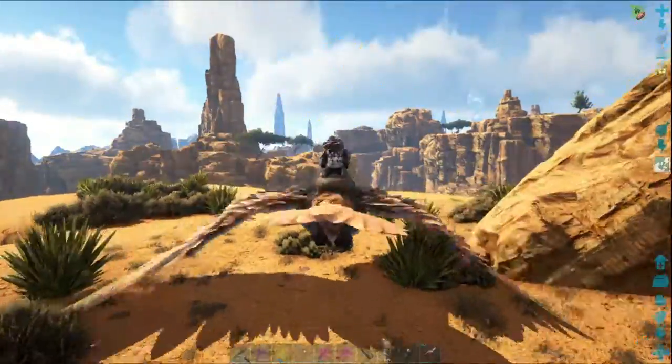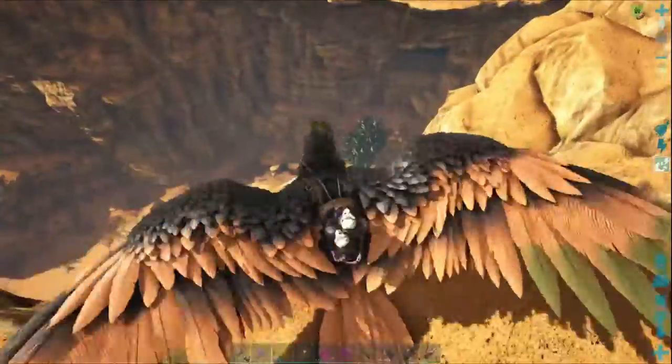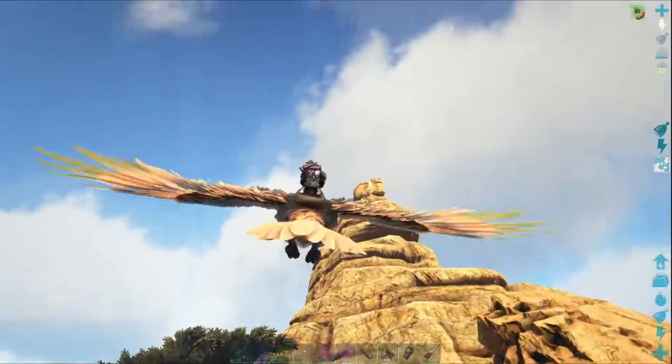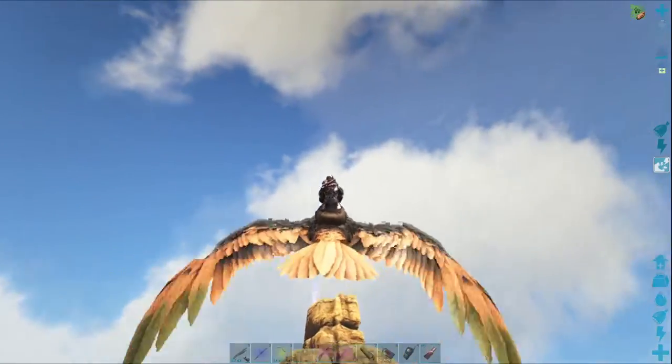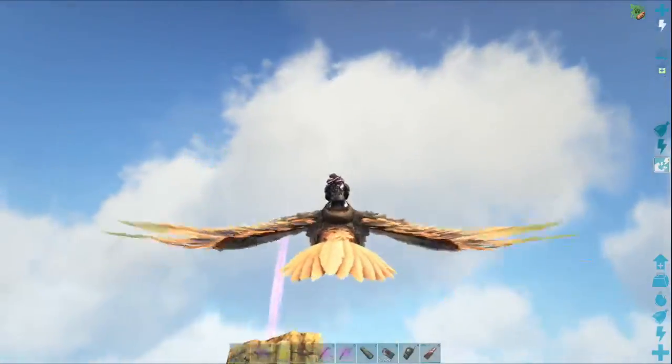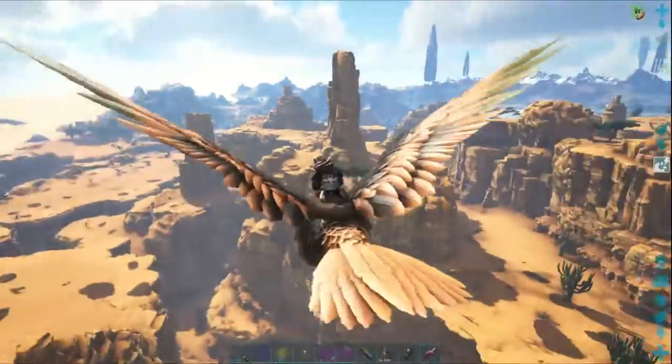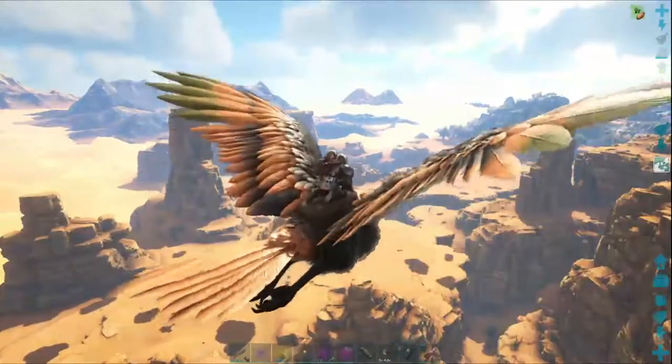Alright guys, Zaystars here, and this is the cave entrance for the desert maze. Now it used to be at a different location, so you have to use landmarks to find it — I did anyway.